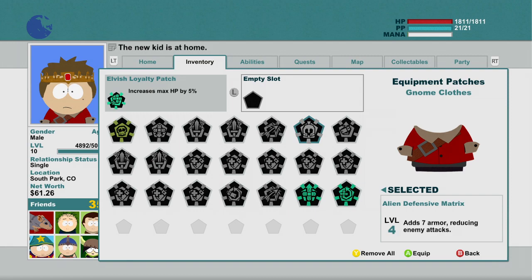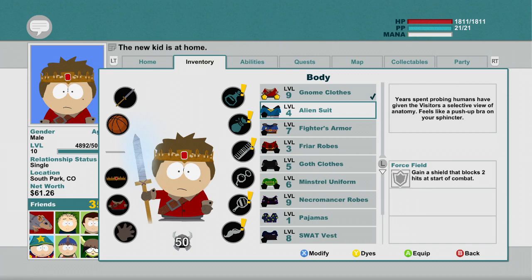And then for this one — add 7 armor, that's always good. 10% more damage. Weapon attacks do 50 more damage — I think that's a winner. That's the one I was looking for; I couldn't find it for some reason.